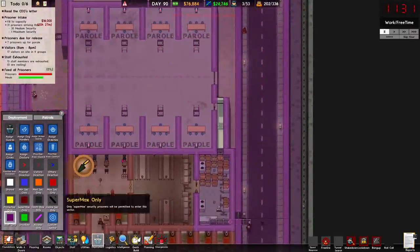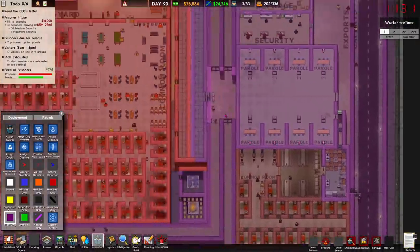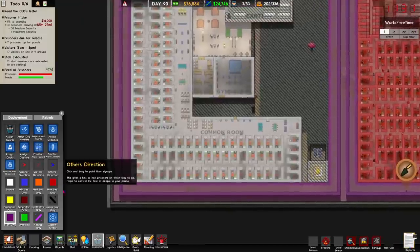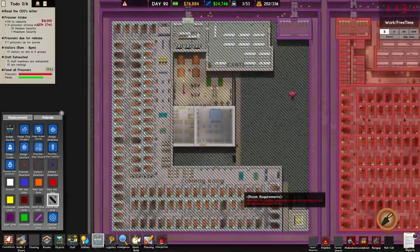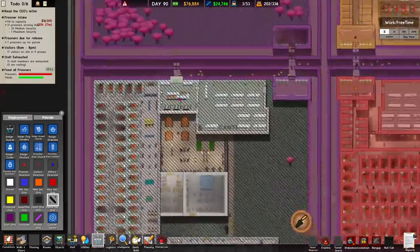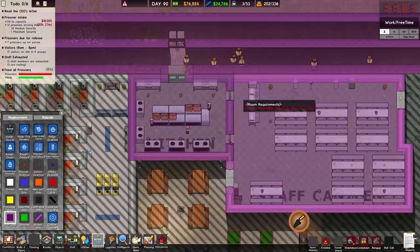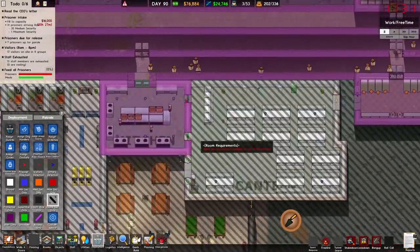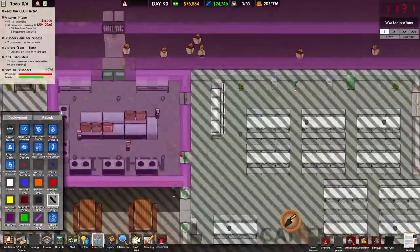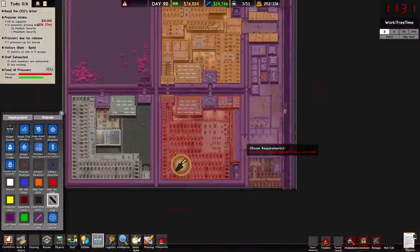That's all supermax. Up here should be staff only. This should all be criminally insane security. We need to go staff only on these doors — just to make that staff only. Oh, that door again counts as canteen, this one doesn't. This is the direction of the door — how bizarre.